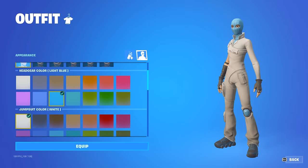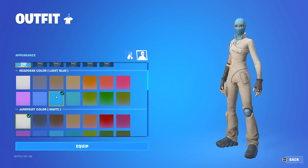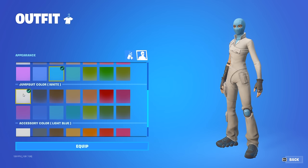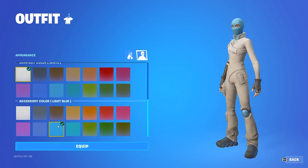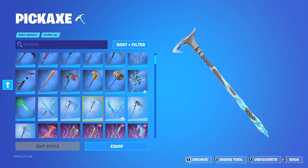For this next combo we have another Christmas slash winter theme combo with the light blue and white. You want to use light blue for the head color, white for the jumpsuit, and light blue for the accessory color, and then you want to pair this with the Frostbite Cane pickaxe.